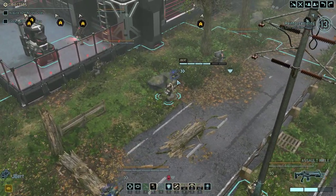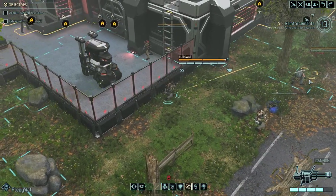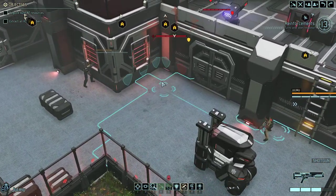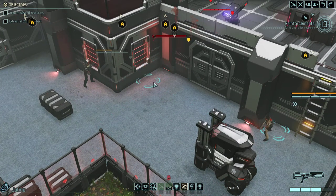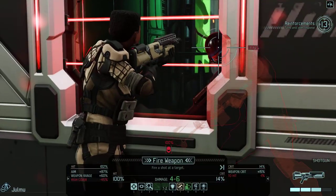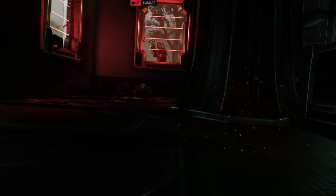Can my other Shinobi, Boomzilla, deal this damage? Did I already move Boomzilla this turn? No — he's panicking. Boomzilla is panicking. So let's bring our Assault character very close and just shoot the alien in the face — that's how it works.